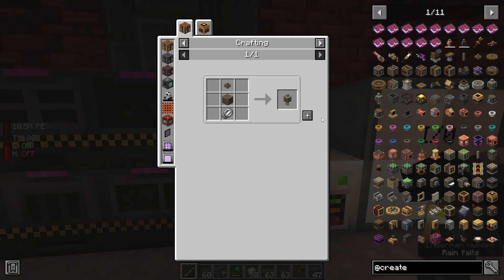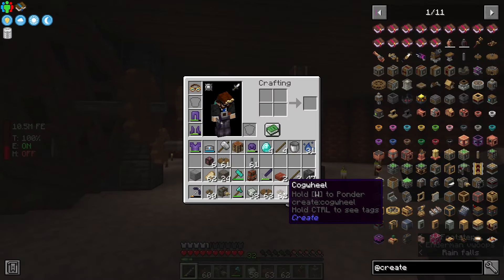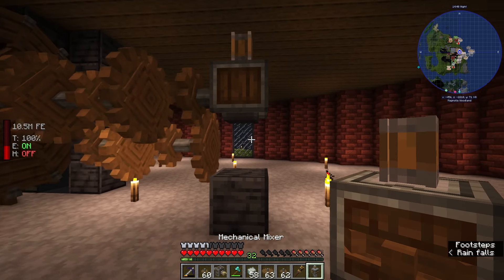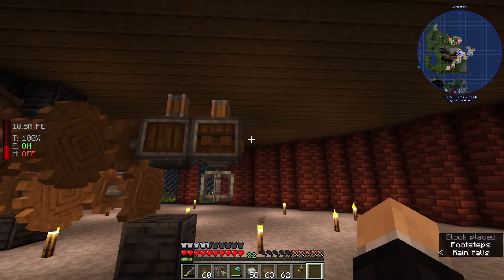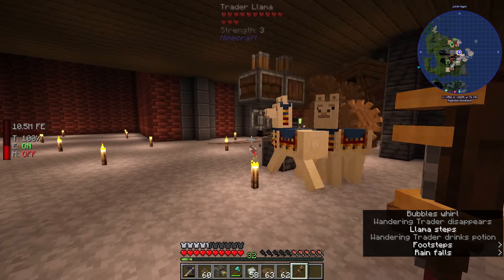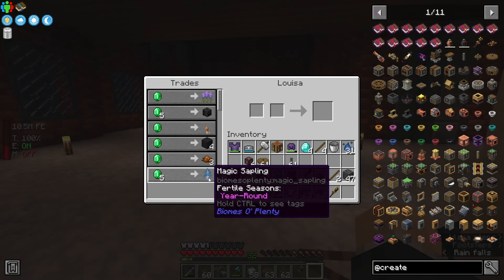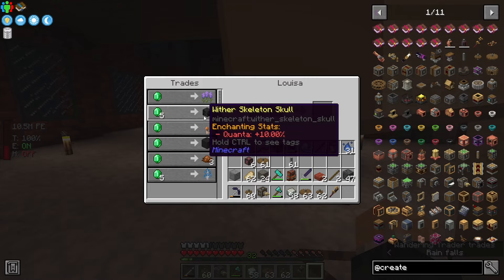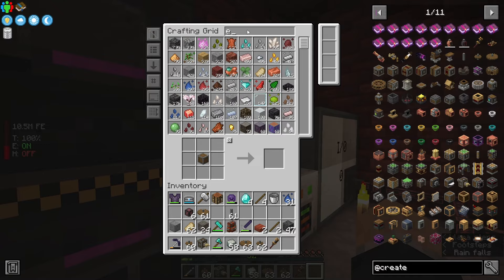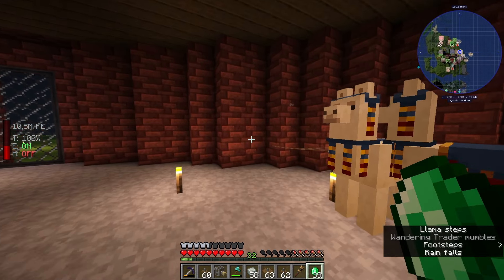On top of the press and the deployer, we also want the mixer, which is right here. We need to make a whisk for this, which we can afford already. Now this is not spun with the shafts — it is instead spun with the cogwheels horizontally. If we place this down right here, we will see there is a horizontal cogwheel. There is also a wandering trader nearby — let's see what they have. A magic sapling! And wither skeleton skulls — we can get three of them and buy five total. That's five more than I thought we would be able to buy, and I'll grab a few magic saplings as well.